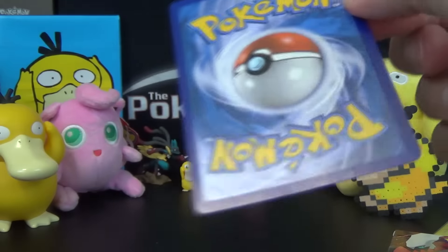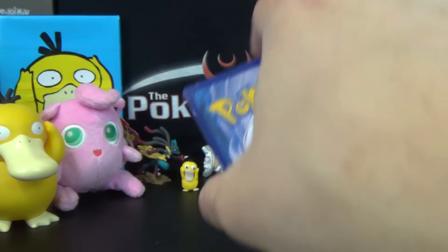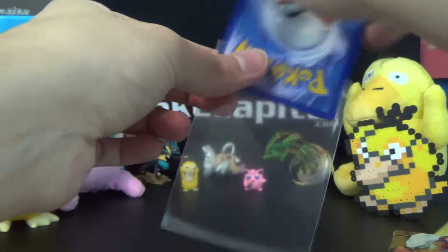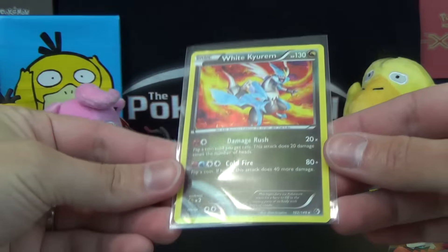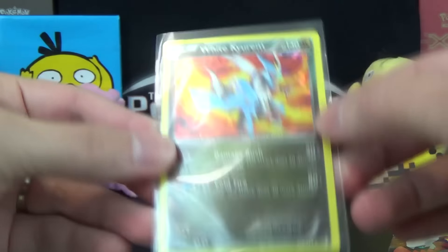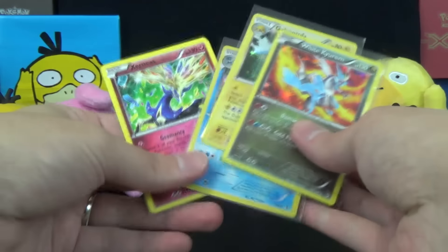Not a fan of how it's packaged — as you can see, it's got a little ding up there from the packaging. But this card is a White Kyurem holo-rare from Boundaries Crossed with the Shattered Glass foil, also from a starter deck. So you basically get a lot of deck cards.